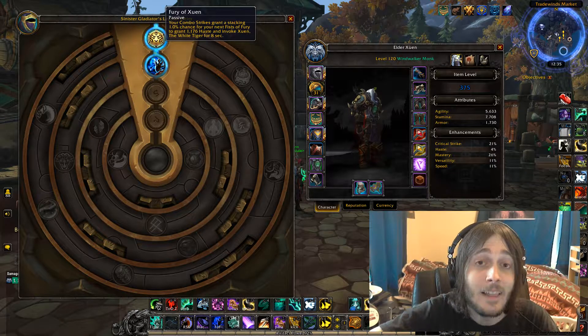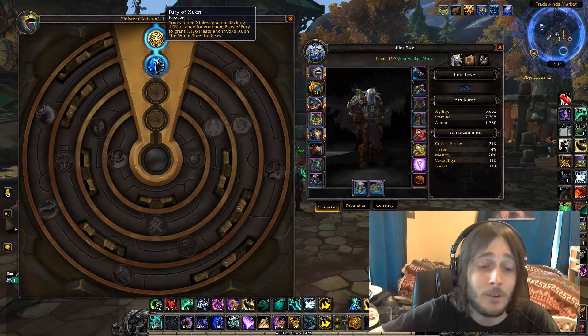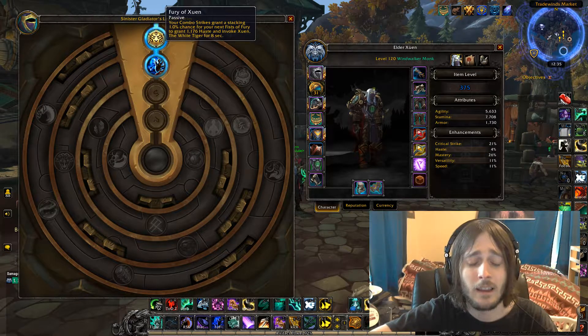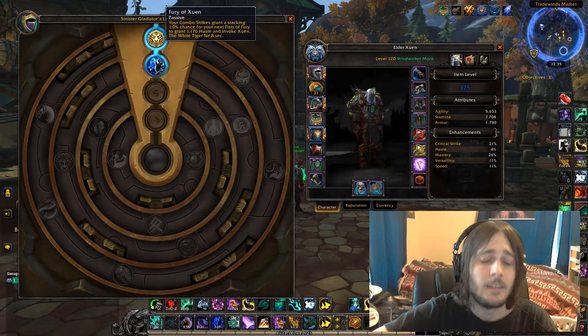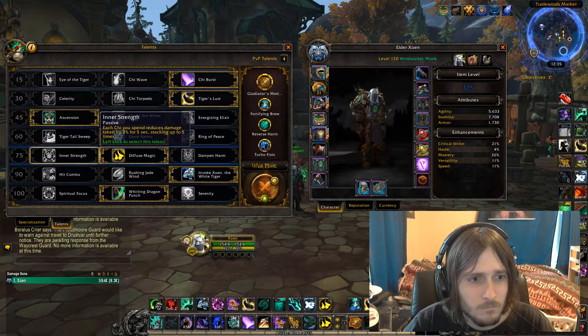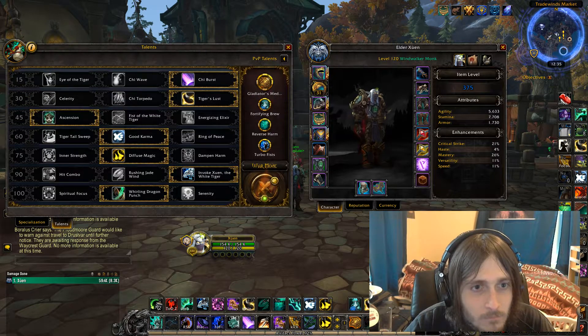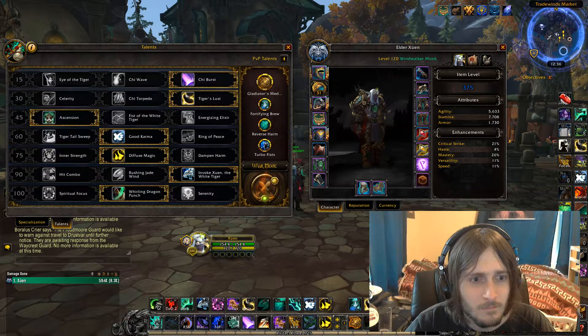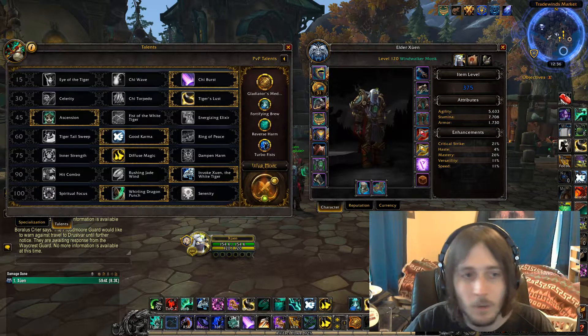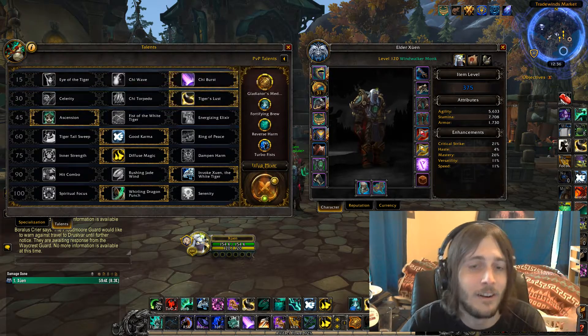With the invoke from this trait, I highly suggest getting pet attack macros into all your normal abilities like Tiger Palm, Rising Sun Kick, Blackout Kick, Fist of Fury, and Invoke Xuen the White Tiger — that way your tiger is always attacking when you are.